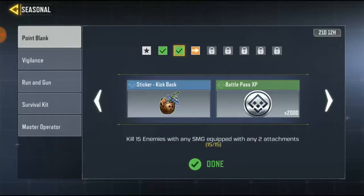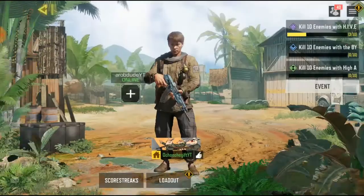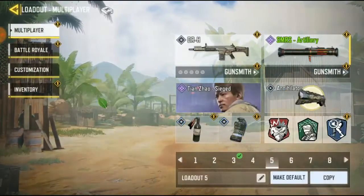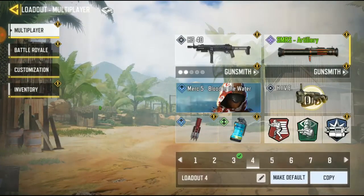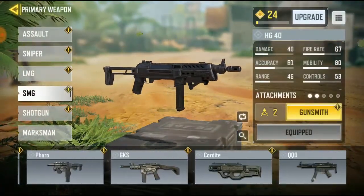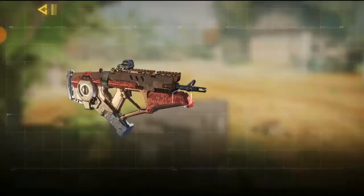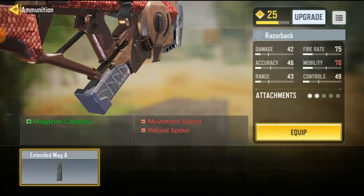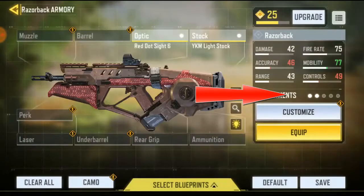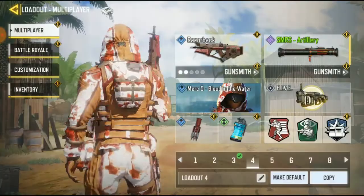The next task says kill 15 enemies with an SMG equipping any two attachments. It's very easy — go to multiplayer, go to loadout. I have a weapon which is my HD-40, so this is an SMG weapon. Any weapon from here — just add any two attachments. It's very easy. Click on the weapon, click on guns. Make sure you only have two attachments, like a scope and a stock — that's already two attachments. When you equip it and use it to play a match and you get 15 kills with it, that's how it works.